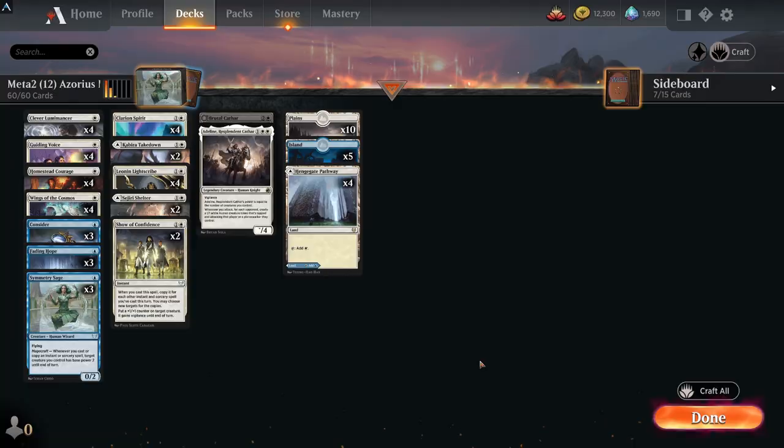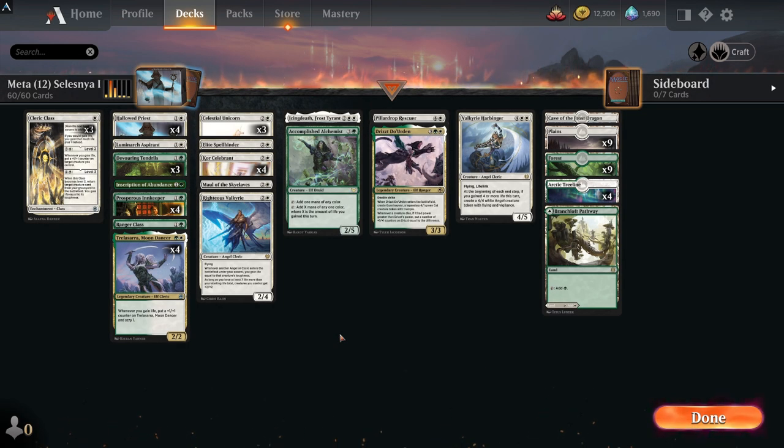The land base is simple: 10 basic Plains, 5 basic Islands, and four Hengegate Pathways. This is Azorius Magecraft — another great meta deck with a high win percentage that can really get you some wins, and with just 12 rares it's a really strong deck.